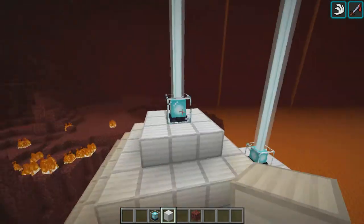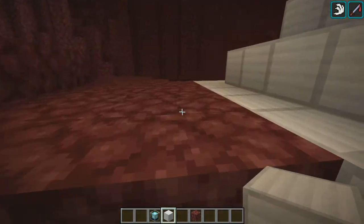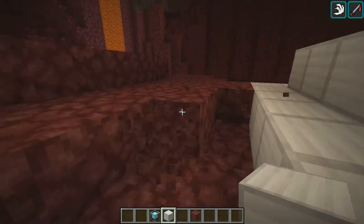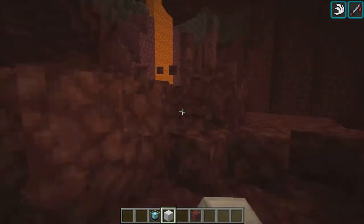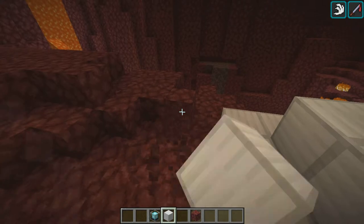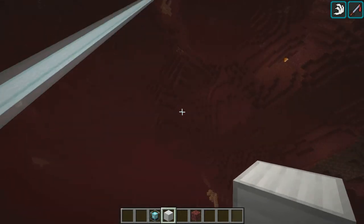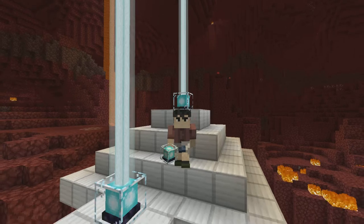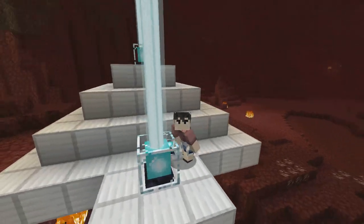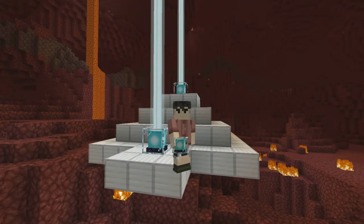Strength II increases your strength, Speed II increases speed, and Haste II increases mining speed. I'm in creative right now, but in survival you'd mine stone way faster. That's gonna be it for this little mini tidbit. We might explore conduits next — if I feel like it. See you guys next time, bye!